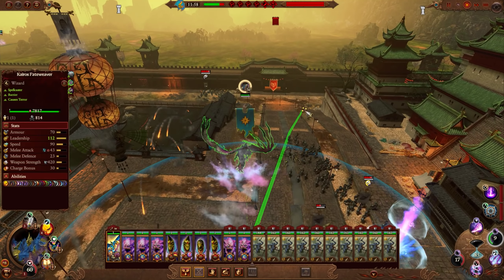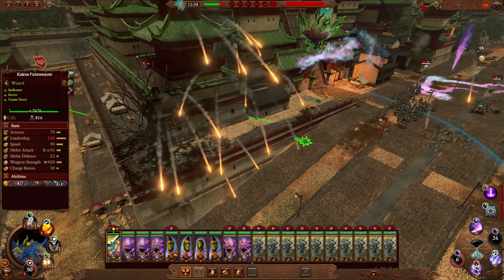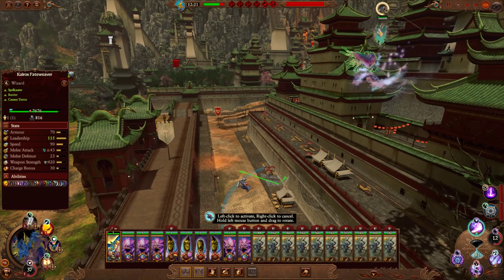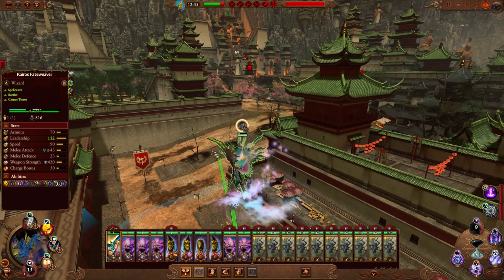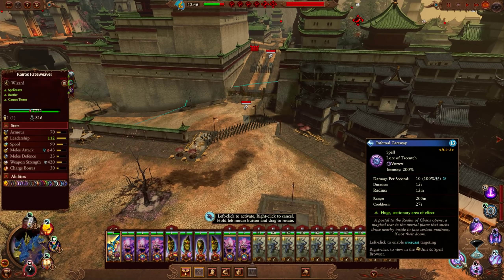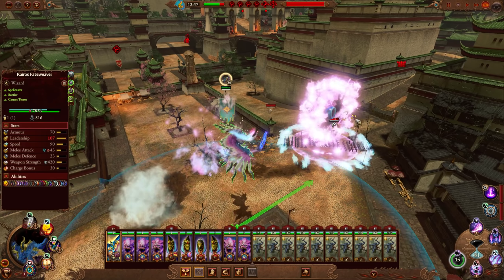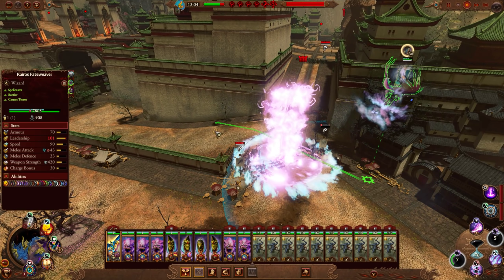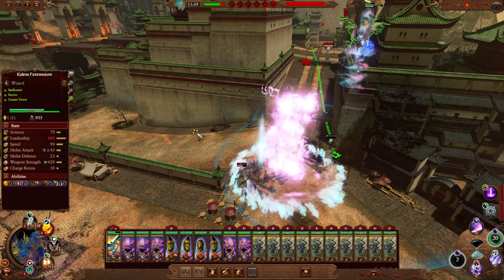We've actually started to take some damage now so I'll need to get Kairos out of there. I actually don't have any ward save items on him — I should have put some on. Just need to recover some barrier. What I can do in the meantime is cast some spells to get the Life Bloom up, because the amount of barrier we have is relative to our maximum health. Just delete that unit. And you can see we haven't even come close to running out of winds.